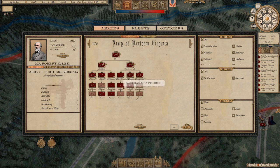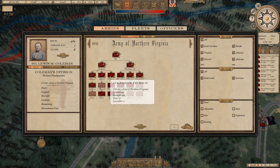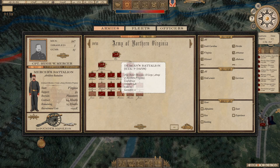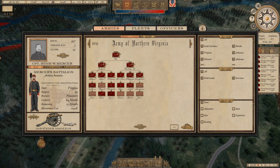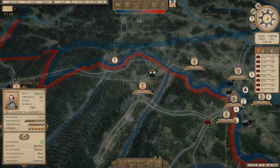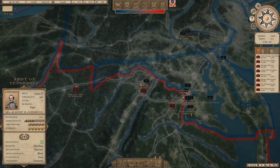Looking at the ETA for incoming patron units: Ringo's Riders are three days away, Irish Volunteers eleven days out, French Zouavs eight days, 6th Alabama Infantry sixteen days, New York Copperheads thirty days since they're coming from Louisiana. The majority of our forces are still some time away, and we're also waiting on the ability to recruit additional troops.